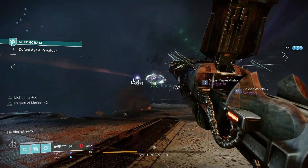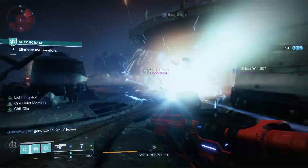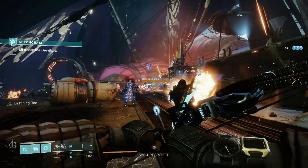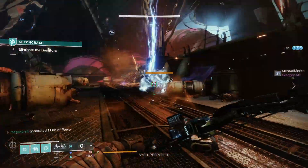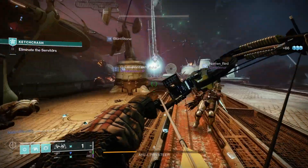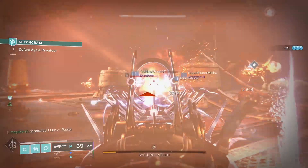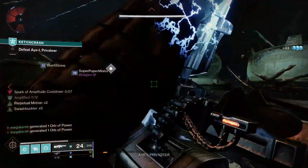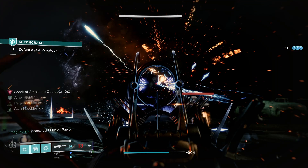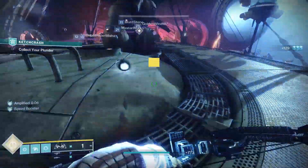This build doesn't require much setup. The objective is to create a loop of gathering Feast of Light stacks once your super is charged, creating orbs through siphon mods and fragments. Harmonic Siphon and Stasis Siphon work really well together. Font of Wisdom boosts intellect via elemental wells to regenerate your super faster — meaning more supers more of the time. Spark of Amplitude is also great for generating orbs by rapidly defeating targets while amplified, and you can get amplified easily through Spark of Volt by using your finisher.